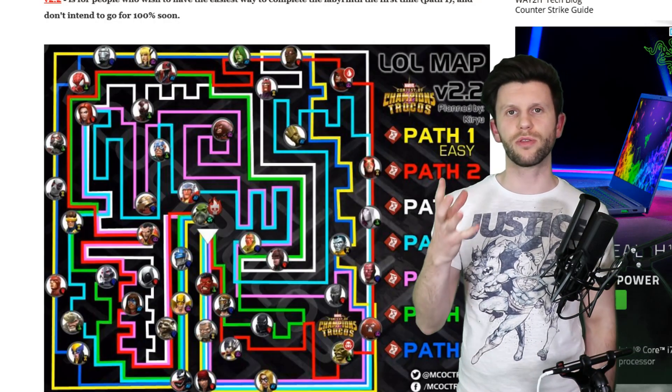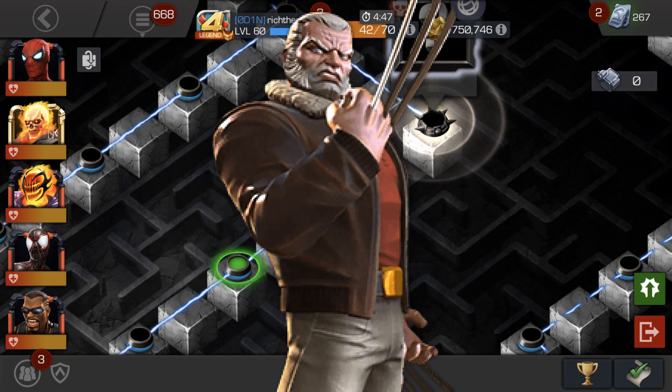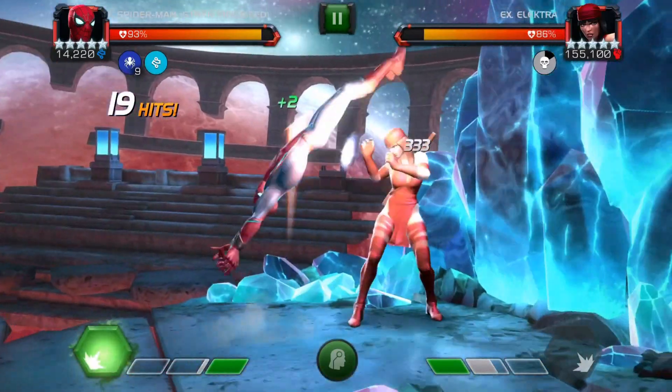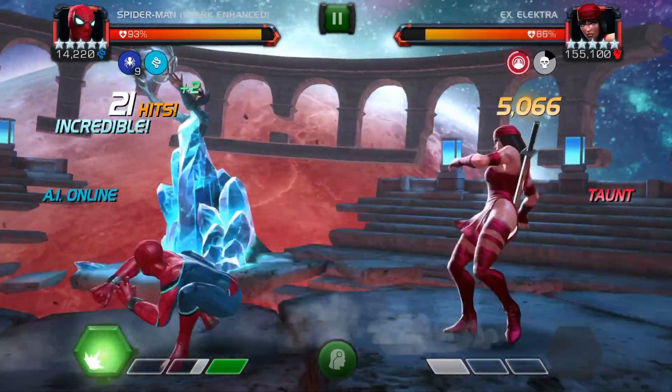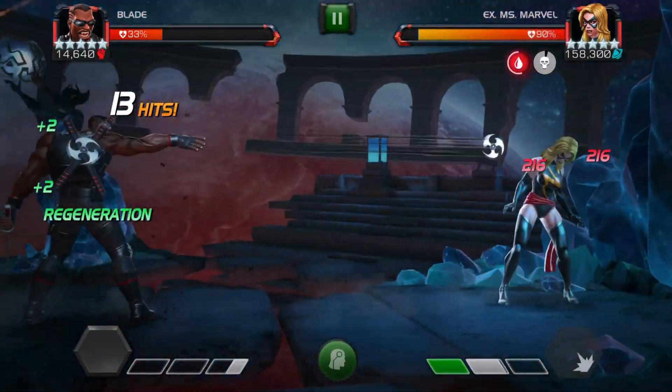Let's talk about the champions you face on the easy path — there are 18 in total. You start off with Red Hulk: stick to the L1 intercept and bait as best you can. Old Man Logan: it's all about the L1, but watch out for double moves on his heavy attack — it comes in two movements. For Elektra, try to stick to the L2 as it's easier to evade. Miss Marvel: the L1 is easier to evade, but keep your distance because those beam attacks hit hard.